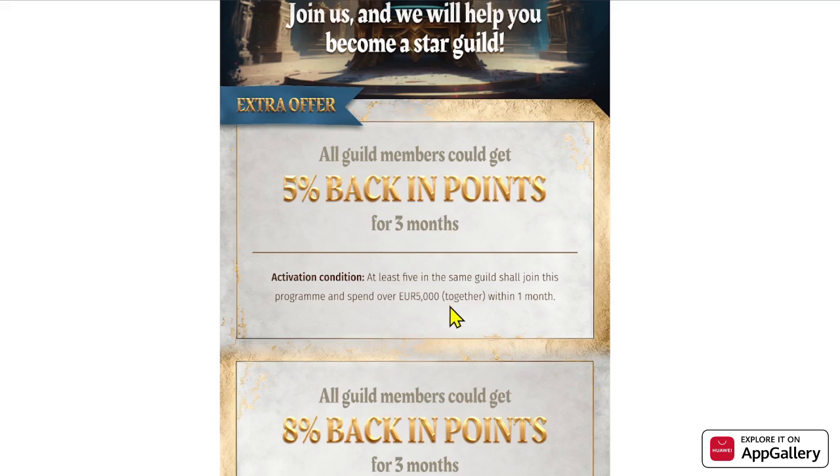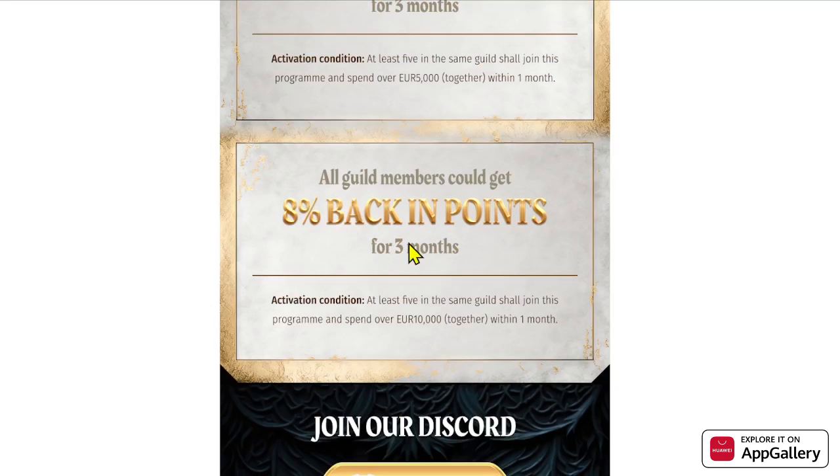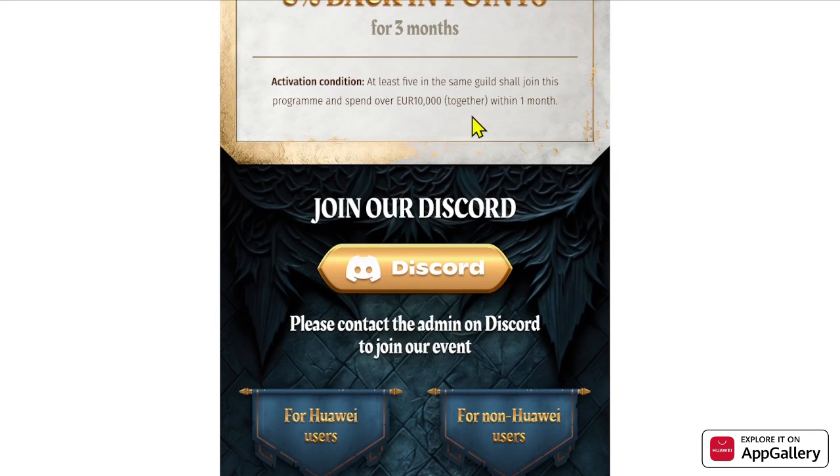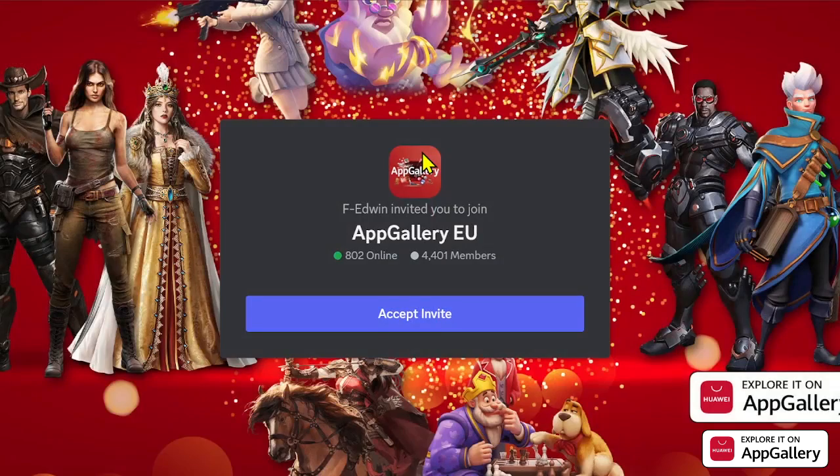The 8% back in points for three months requires at least five persons in the same alliance to join this program and spend over 10,000 euros in the same month together. It doesn't have to be equal — one person can spend 3,000 euros and others 7,000 euros together. You need to join the Discord and ask the moderation to help. The Discord link is down below in the video description.